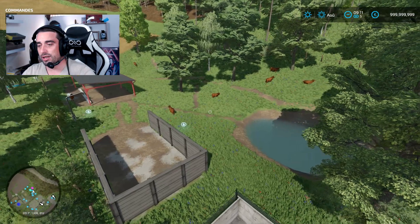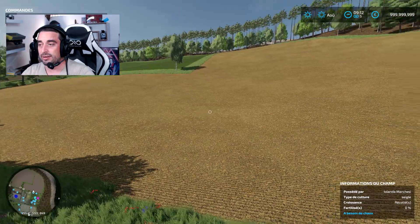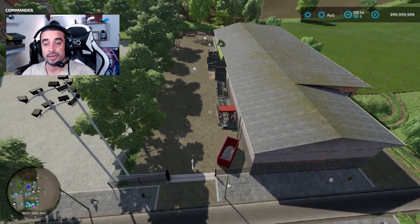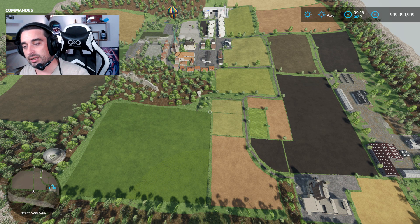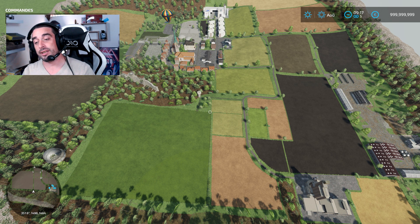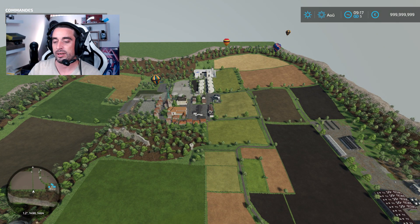Vous aurez votre pâturage à vaches avec vos limousines que vous avez au départ, que vous pouvez vendre ou bien sûr entretenir comme vous le sentez. Les champs sont vachement vallonnés. Les champs les plus critiques seront les 17, 18 et 21 qui vous demanderont pas mal de puissance moteur pour vous en sortir correctement. À côté du marchand à bestiaux vous retrouverez l'usine de la scierie, pour faire des planches et tout ce qui va bien avec. C'est une carte assez sympathique avec petits, grands et moyens champs. Il y a une V2 qui se prépare pour fin d'année — le reste de la carte est en conception.